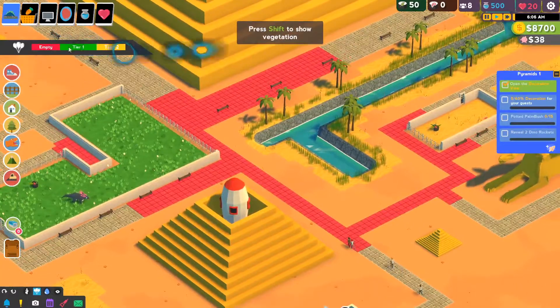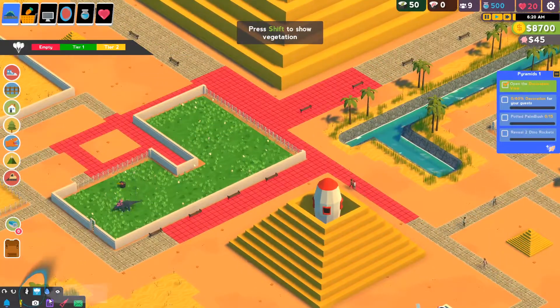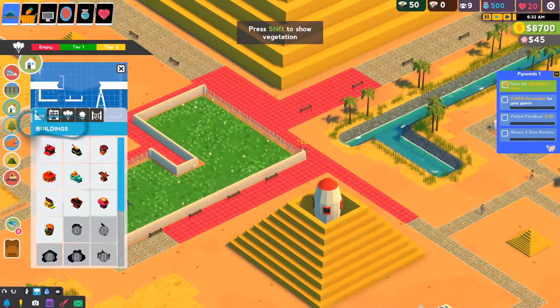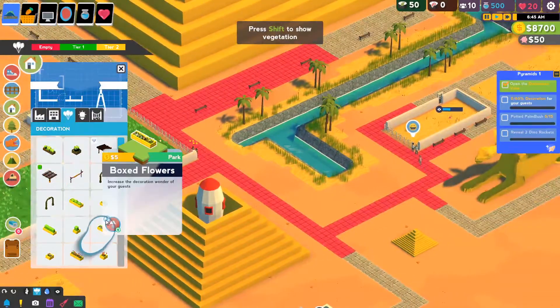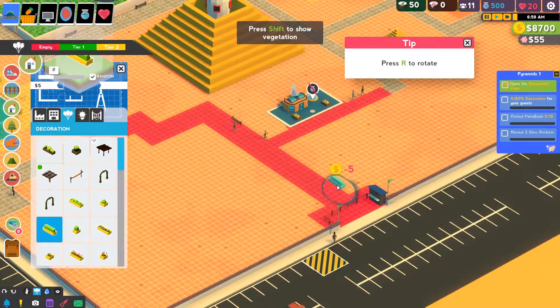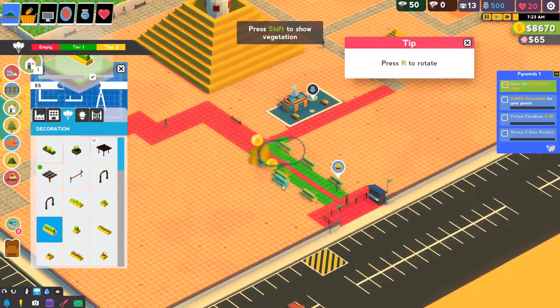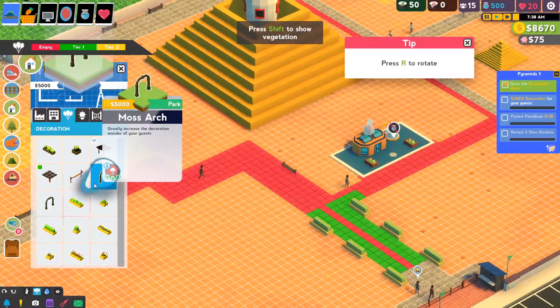Do we just have a crap ton of money? Okay, empty tier 1, tier 2. Well, these are garbage. We won't worry about that. So we've got decorations. Here's the entrance. Put some nice hedges in. I guess we do like a mall. See, that's way too expensive.